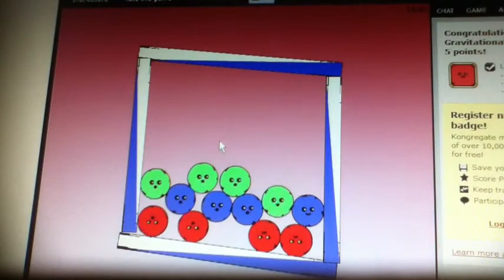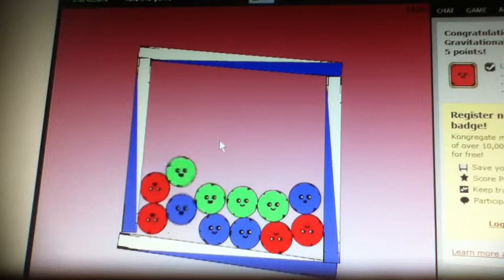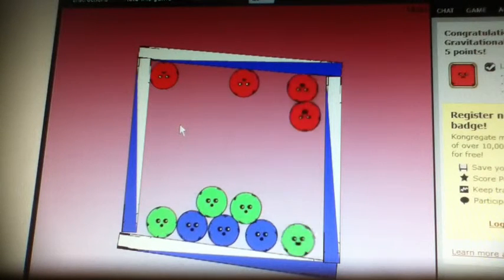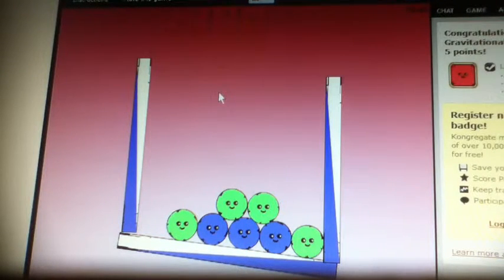For diffusion, you wait for the two red balls to rise up and then you press the blue ball on the right and it sends the other two up. And then you just press the platform to send the red balls flying.